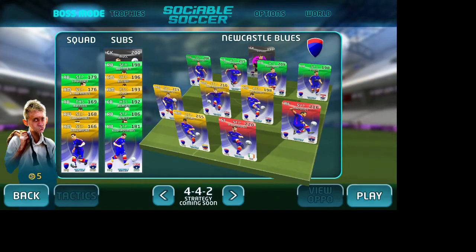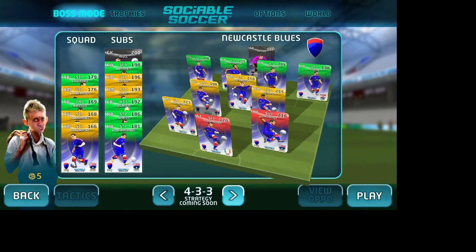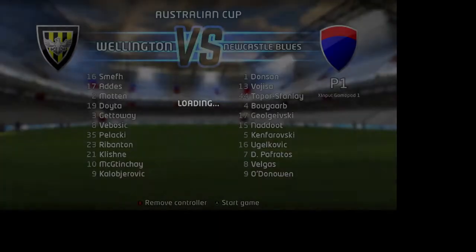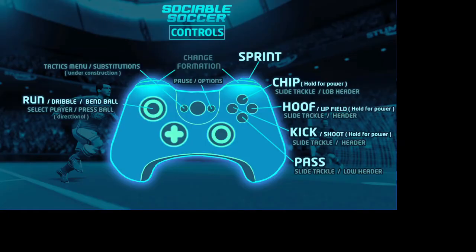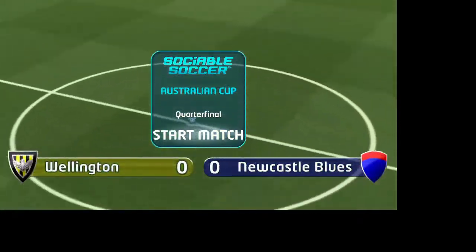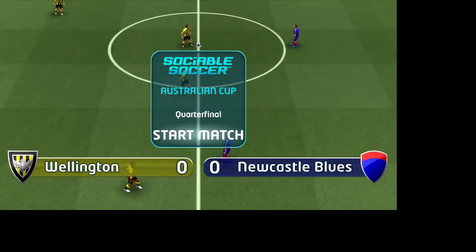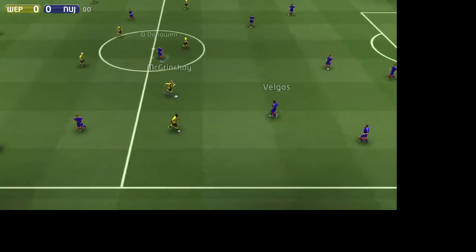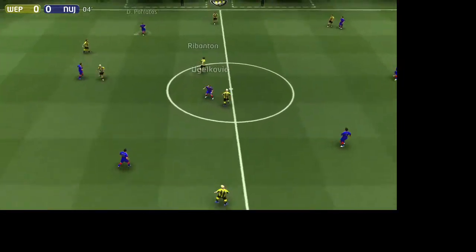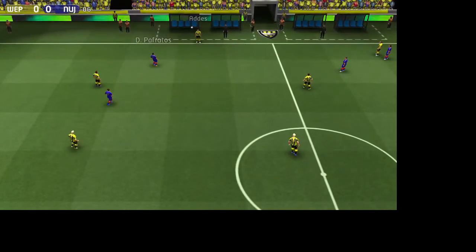So I thought I'd come back to Sociable Soccer after giving them a chance to iron out the initial issues they had with AI, with keepers being absolutely rubbish, with the opposition just being rollovers. They had a lot of issues, a lot of bugs, but that was to be expected — it's in early access. Gotta give these guys the benefit of the doubt; it's only a small team. They're working through these things as quickly as they can, and this is their second patch since the game came out on early access on Steam.